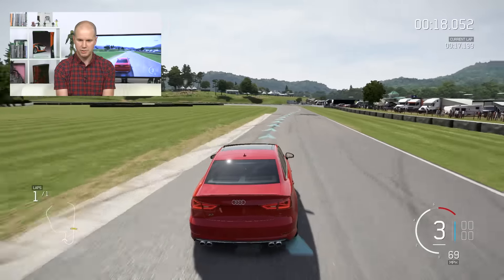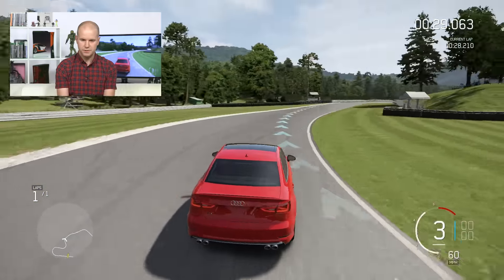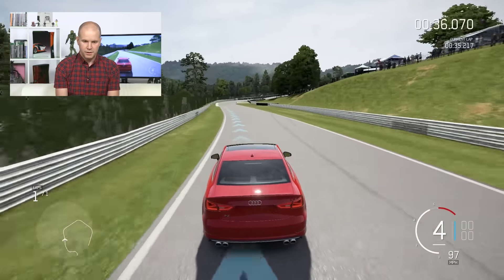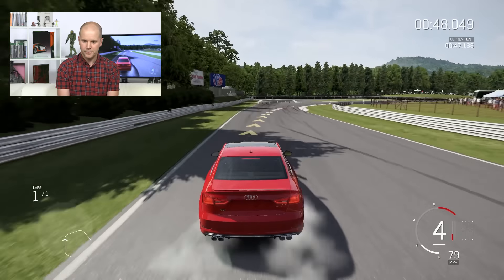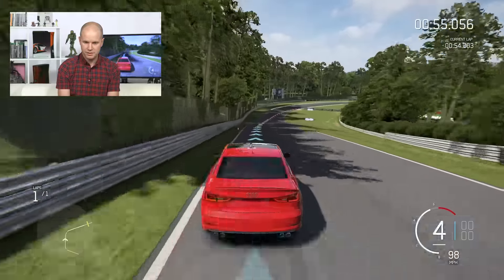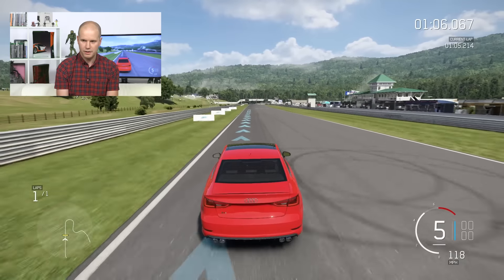That is a pretty good line, happy with that. Nice and easy into this one. Get that line there. Didn't need to jam the brakes there like I did. Shift up. Nice and easy here, not too heavy on the brakes. Happy with that as well. A little bit early on that shift, going up the hill. Just a little dab there — get through that corner. This looks all right. Get into fifth. 107 and 567.